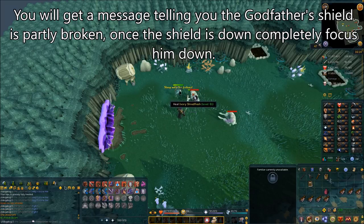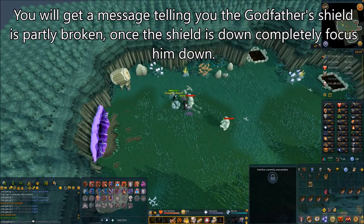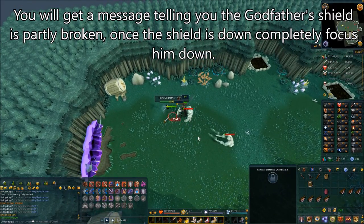Once all three generals are dead, kill the remaining orc warriors. Once your teeth have all grown, right-click on one and select 'Attack' — or 'Follow Me' and it will attack since you're in combat. Because the Godfather does quite a bit of damage, equip the wand and spam-click him to keep the Ivory generals healed. You'll get a message that the Godfather's shield is partly broken each time one of the Ivory generals hits him.